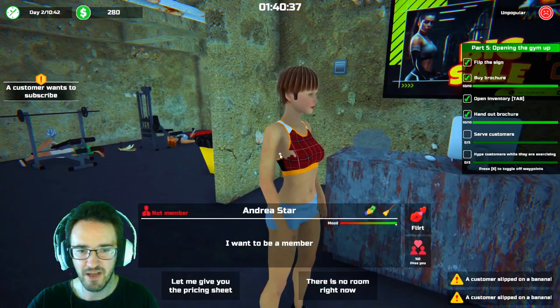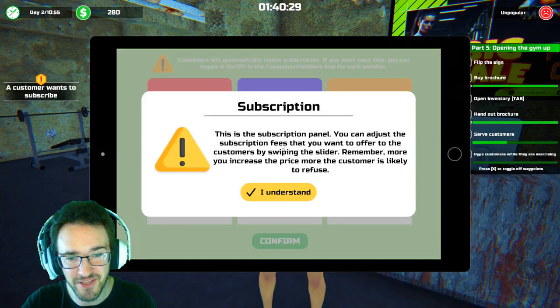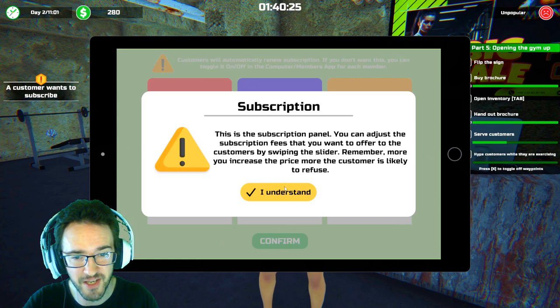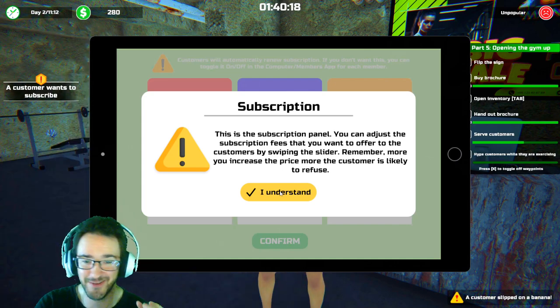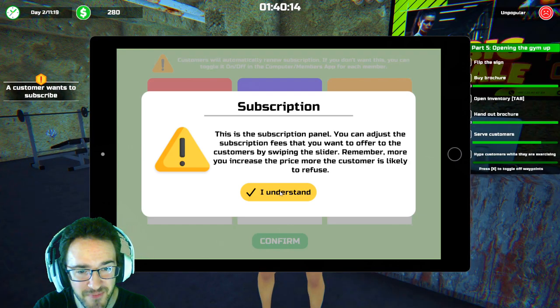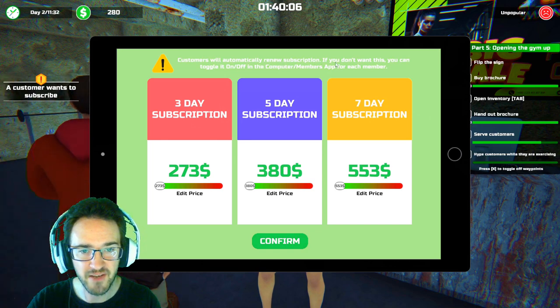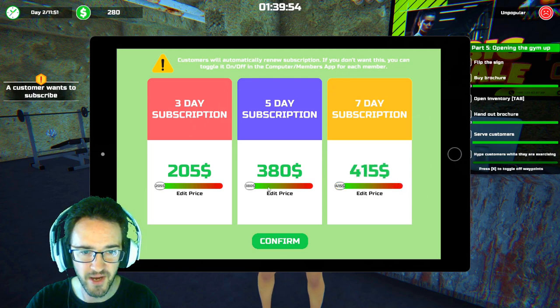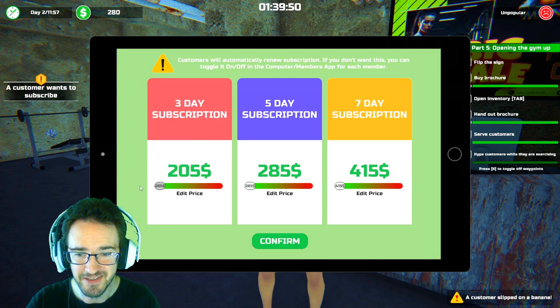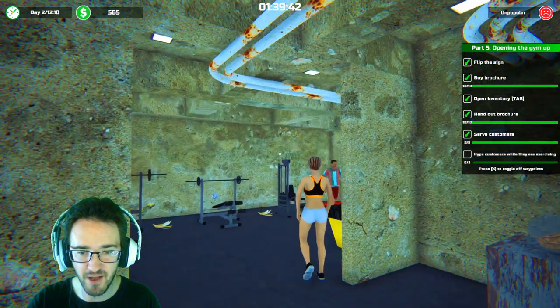Serve customers. Discuss. I want to be a member. Let me give you the pricing sheet. I don't have a pricing sheet. Subscription — this is the subscription panel. You can adjust the subscription fees by swiping the slider. The more likely you increase prices, the more customers refuse. Three-day subscription, five-day subscription. Customers will automatically renew subscription — you can toggle it in the computer. I like this, though these prices are ridiculous. Should be like five bucks. Five-day option — I accept the offer. You're in for five days.